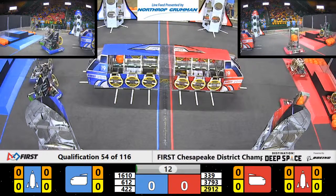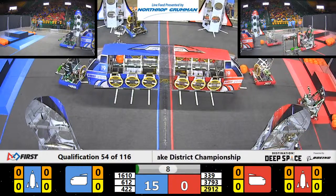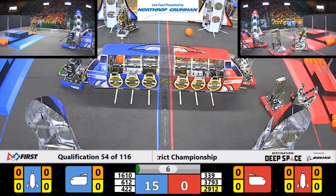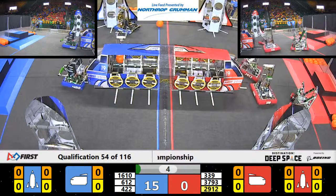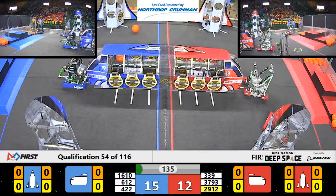Alright, we have our Sandstorm and we have Blue Alliance out on the field. Red Alliance is still coming out. 3-3-9 dropped their cargo in. 37-93 from the Red Alliance dropped their cargo hatch, but 29-12 safely put on their cargo hatch.